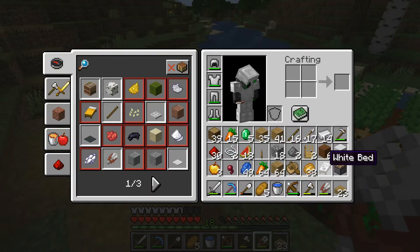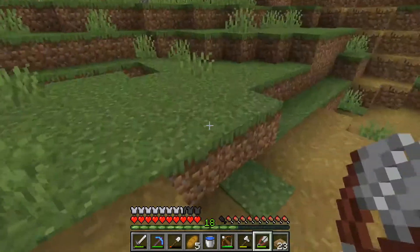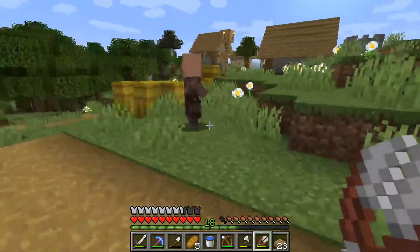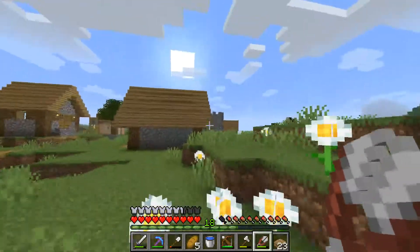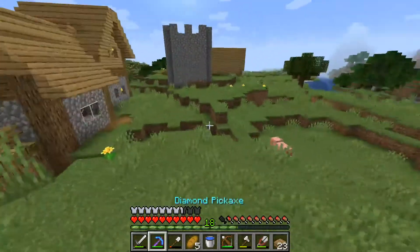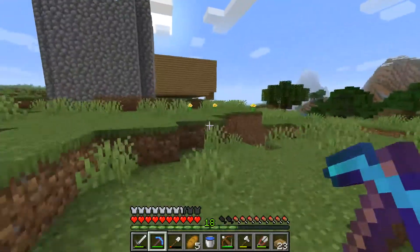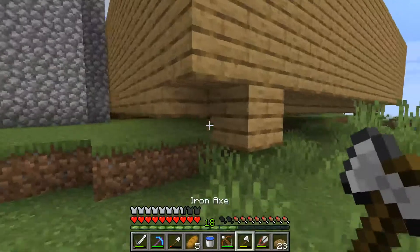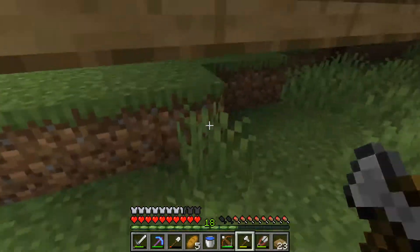I just realized I had a bed on me — I should probably put that down in the work-in-progress house, not the temporary house, because I haven't finished it. I also just noticed looking at the back of it, it's kind of floating, so I might have to build a layer of wood around here so it doesn't look like it's floating anymore.